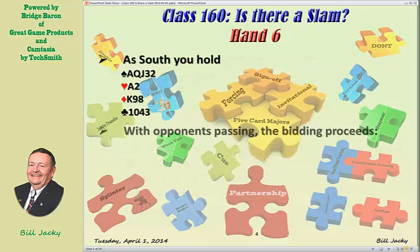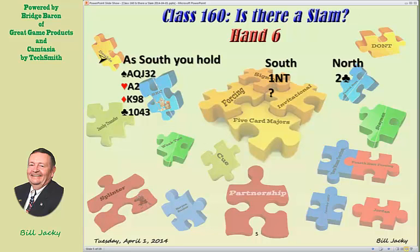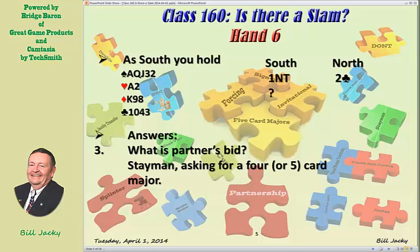Continuing — you bid one no trump, your partner bids two clubs, and it's your rebid. What does partner's bid mean? It is Stayman — asking you to bid a four or five card major. If you have both majors, you bid two hearts. You can also bid a five-card major if you happen to have one. You happen to have a five-card major, so your bid is two spades, showing four or five spades.